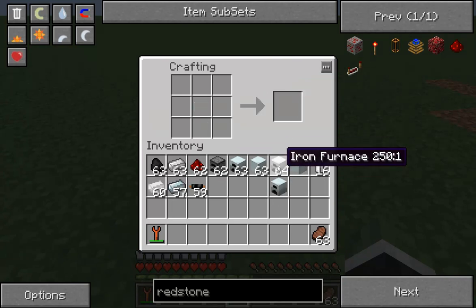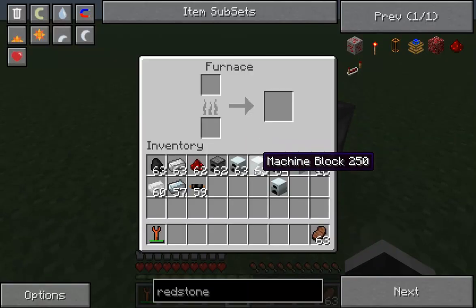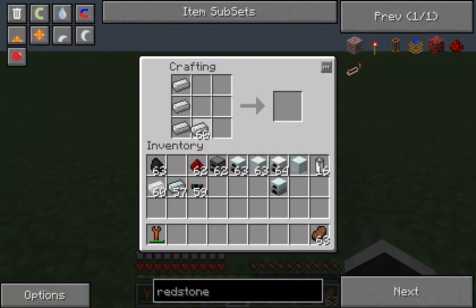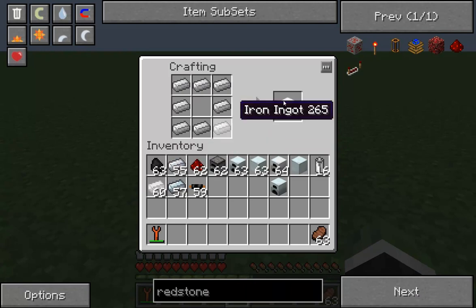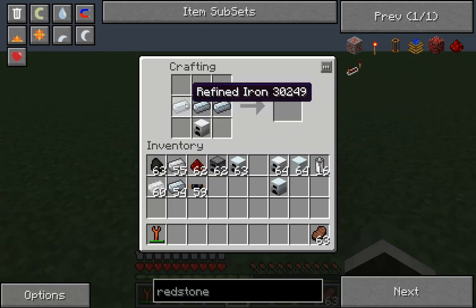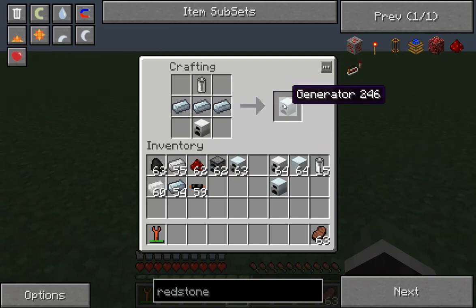Alternatively, we could make an iron furnace. An iron furnace is made by putting eight blocks of iron around an empty block, which gives us an iron furnace. The iron furnace put over three refined iron blocks and an RE battery gives us a generator as well. I particularly don't like this method since it does waste extra ore, but it is a possible method.